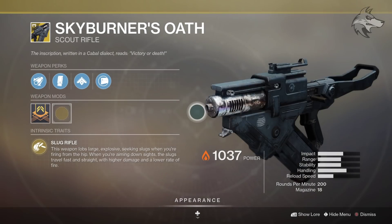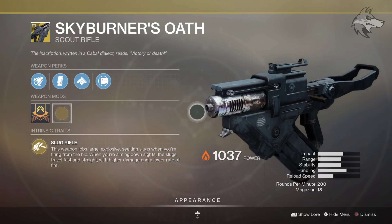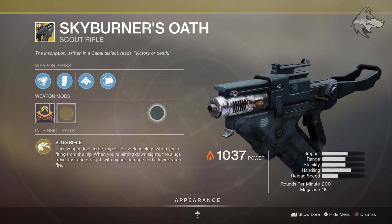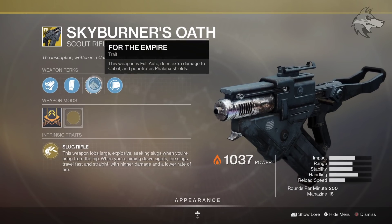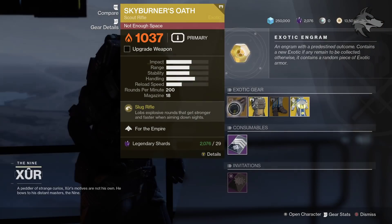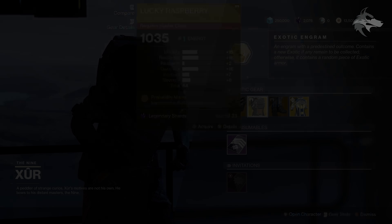For a better look at the inventory — Skyburner's Oath comes with the Slug Rifle perk. The weapon lobs large explosive seeking slugs when firing from the hip, and when aiming down sights the slugs travel fast and straight with higher damage and a lower rate of fire. It's a pretty interesting weapon. You can hip fire it with explosive damage, and it also comes with full auto and does extra damage to Cabal and penetrates Phalanx shields. Pretty fun weapon if you've never used it, and good if you are collecting stuff from the vanilla launch of the game.